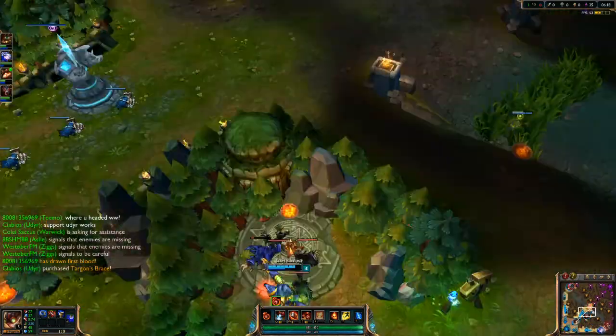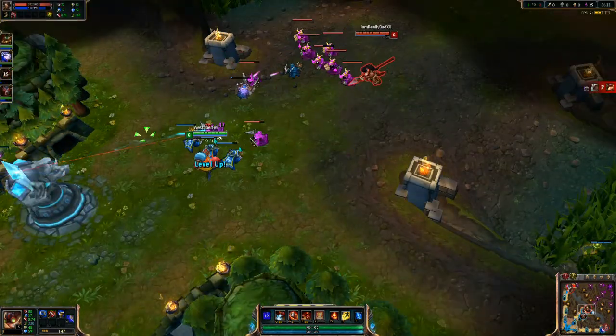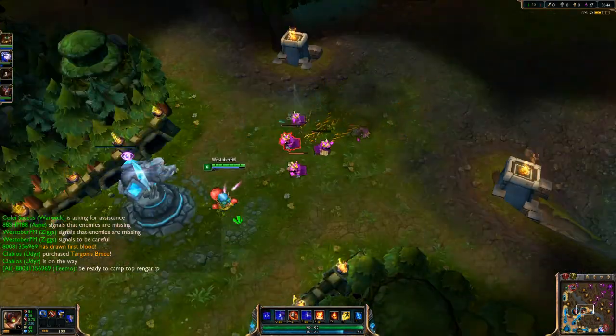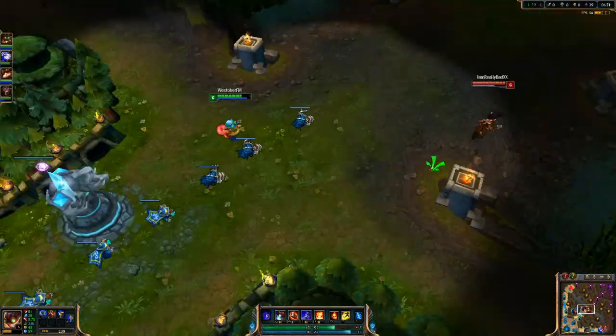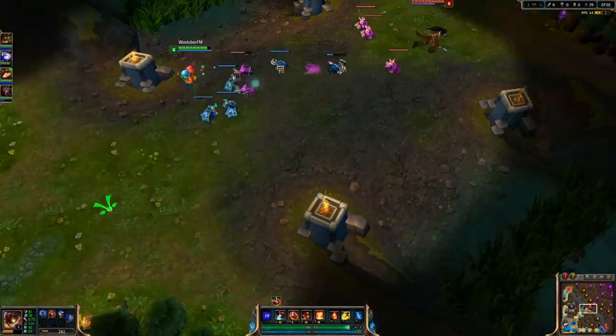I have enough gold for my Athene's Grail — that's what I'm trying to build. The minions are pushing so far I'm going to get hit by the tower, but I get a couple health potions and I'm good here.